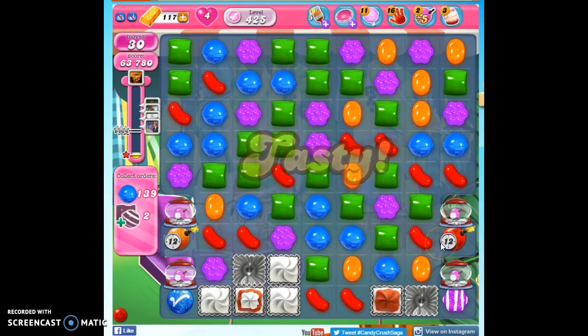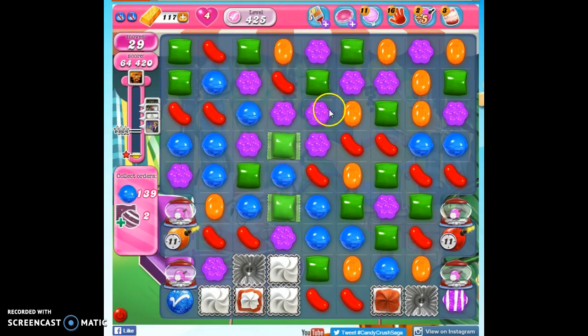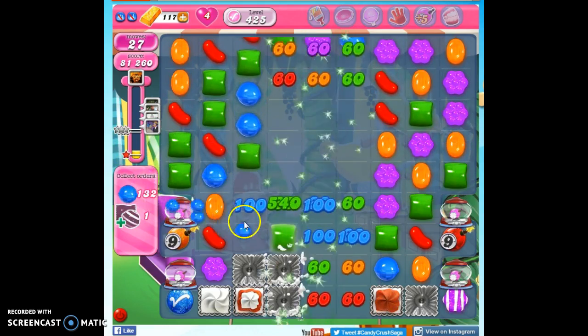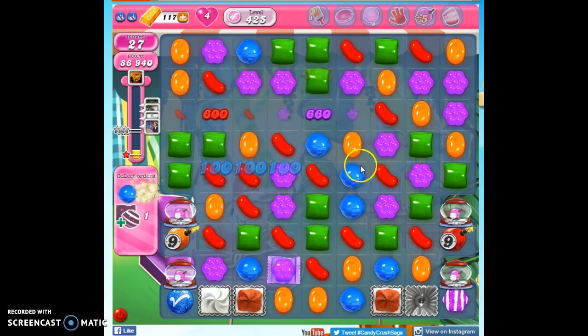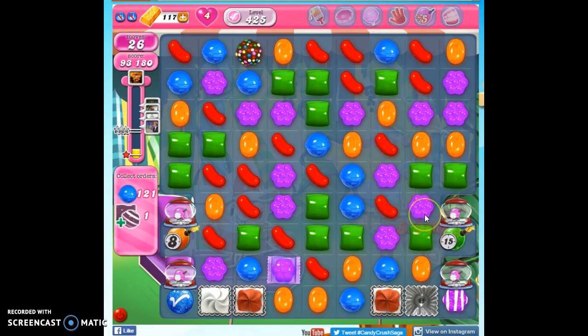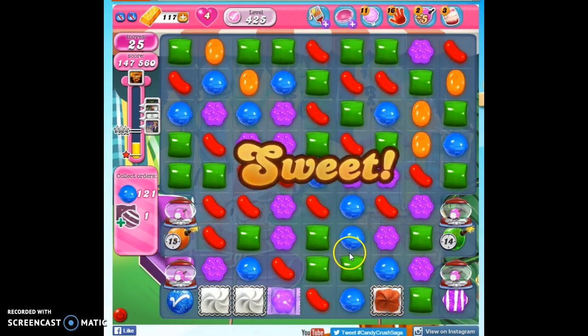Now we have our ticking time bombs over here — we can't forget them. But I don't want to waste all of my time chasing after them. I'm going to hope that some of the moves I make here will just naturally take them out. Not focusing on the blues, but as I move the candies around, blues are dropping onto the board and being taken out. Let's go ahead and take out all the orange — it's going to concentrate the rest of the colors on the board and help us make our matches more easily.